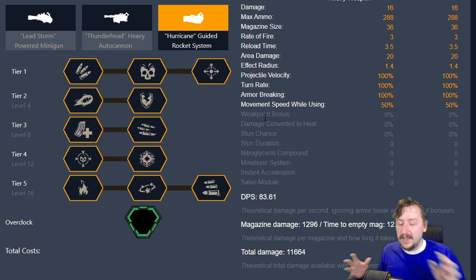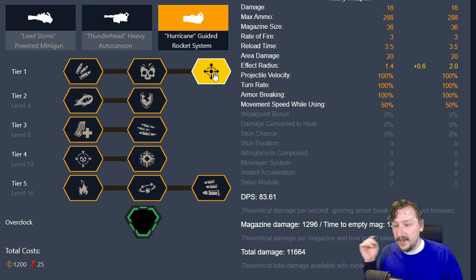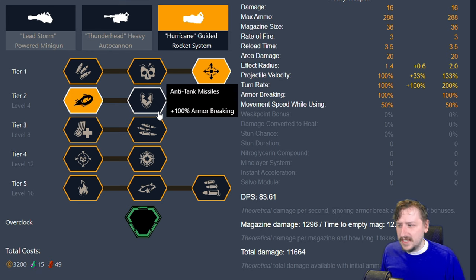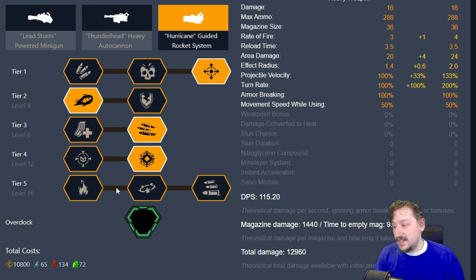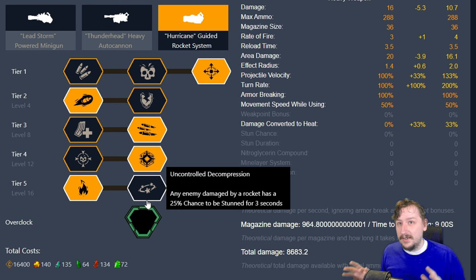The other way I build the Hurricane without any overclocks is kind of an AoE build to get rid of multiple enemies. For this, you can either go with extra ammo or a larger AoE radius — usually I go with the bigger AoE so we can splash to multiple enemies. I usually go with the bigger jet engines so we have a little bit more turn radius, but armor breaking is good here too. I still like the improved rate of fire — it's just really nice to have on the gun. Extra zip fuel to get extra AoE, and then I usually go with either the napalm rounds or the stun. Napalm rounds can spread fire, hit multiple enemies, and light them on fire, which deals damage over time — pretty nice for taking care of crowds. Doesn't work so well against big enemies unless you have volatile bullets in the revolver or somebody else has fire synergies. These are usually the two ways I build the Hurricane without overclocks.